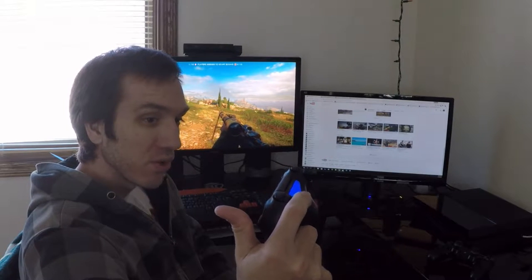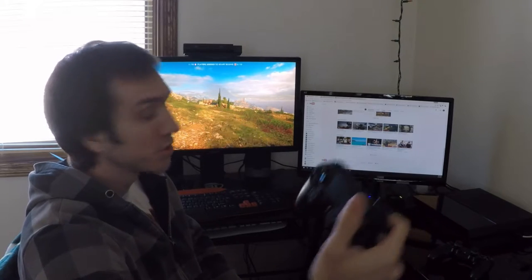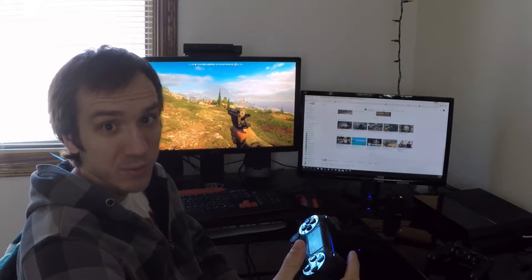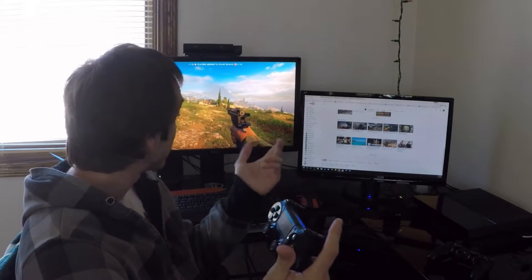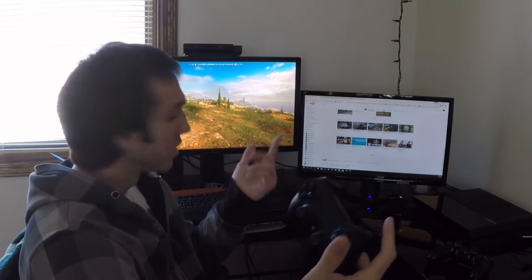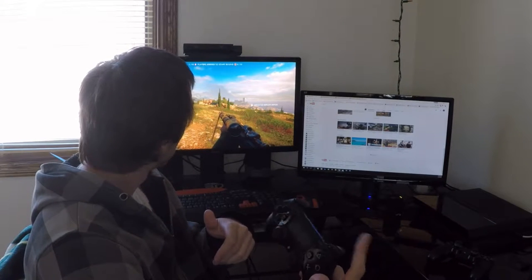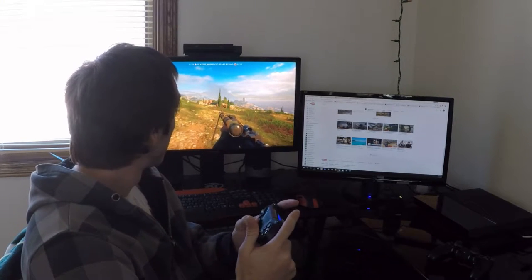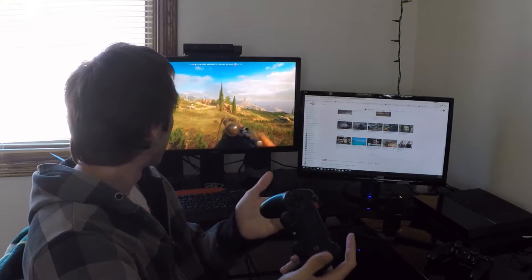I'll press the button really slow — nothing. Press it really hard — nothing. But I'll switch to my secondary class and use my pistol. And as you can see, my pistol is firing. Switch back to my sniper rifle — nothing. Once again, I can sprint and the gun will fire.